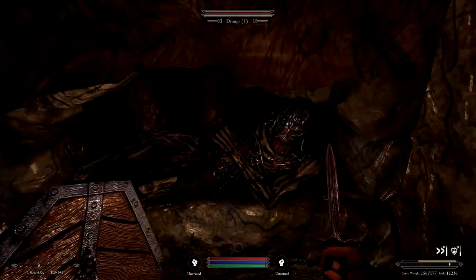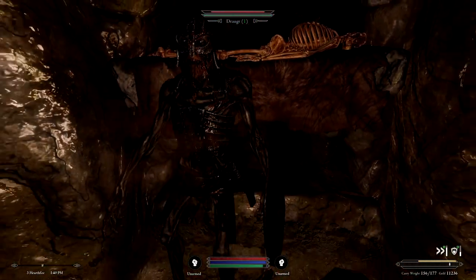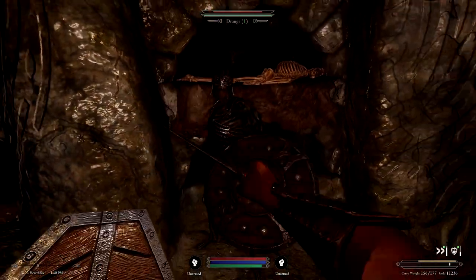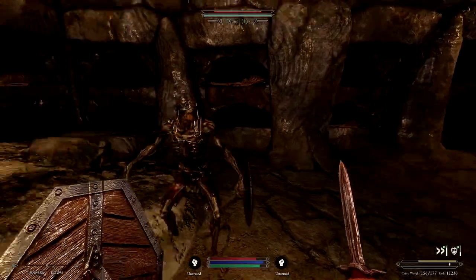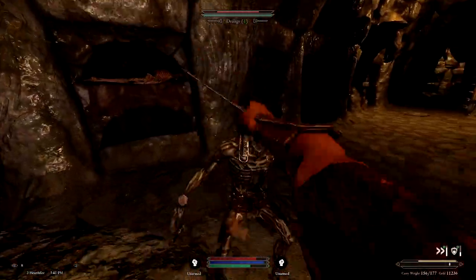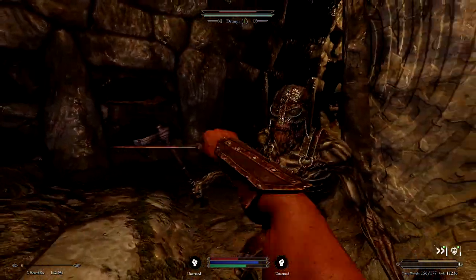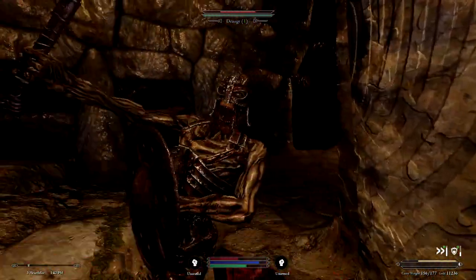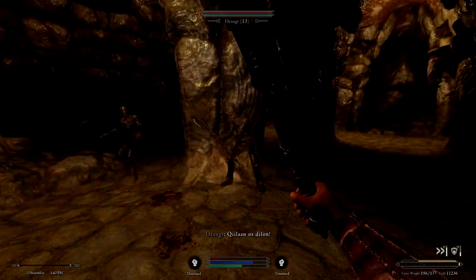Daggers cause piercing damage, which typically isn't going to be the best option. Daggers should be used either in combination with sneaking to land a sneak attack, or as a last resort. In one on one combat, daggers are by far the least useful weapon of the melee options, since they do the least damage and most enemies in the game heavily resist piercing damage.